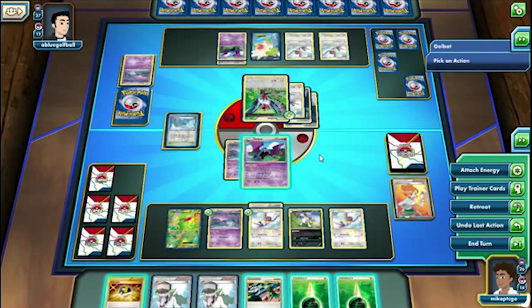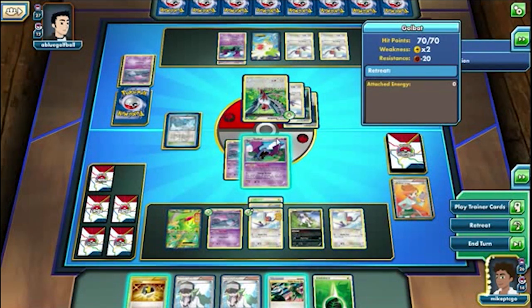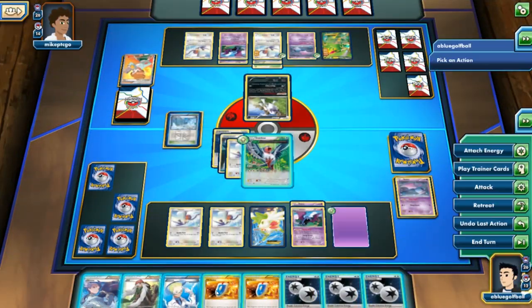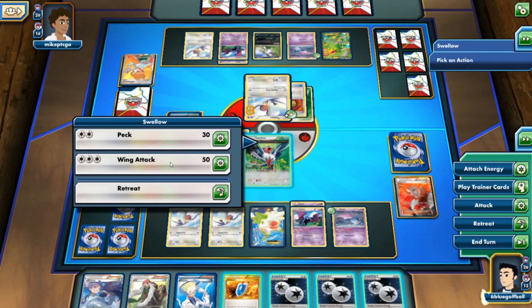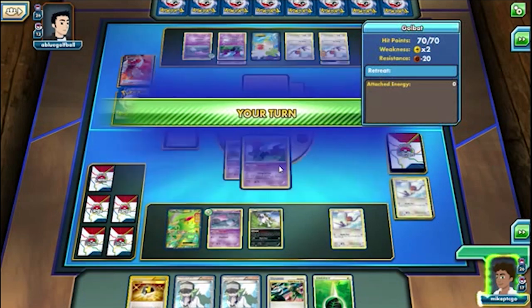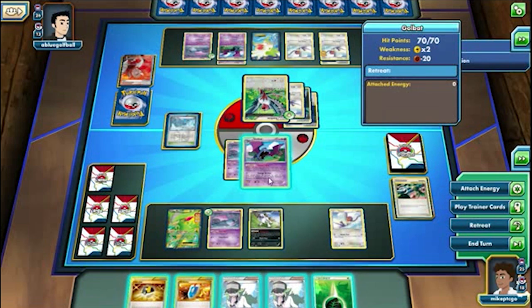Mike does have an opportunity to play the Ultra Ball to get a Swellow out, but he doesn't have any energy cards to make use of a Swellow right now. We're seeing the retreat with Absol coming out, and it's Blue Golf Ball's turn once again. Right there — Lysander! Blue Golf Ball has another VS Seeker to Lysander again. This is pretty brutal, taking out the Taillow before it even evolves into Swellow. We're seeing a very one-sided game right now — Blue Golf Ball definitely built this deck better.